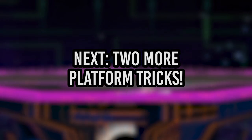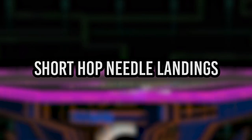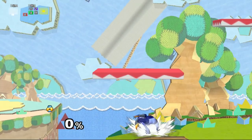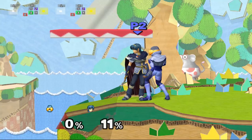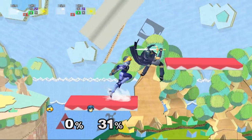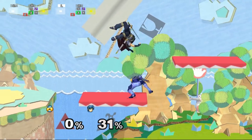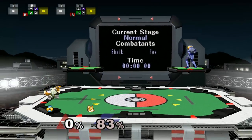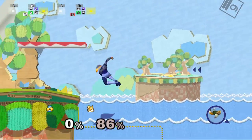Next, I'm going to cover two other Sheik-specific ways of landing on these platforms. The first one is short hop needle landings. On both Yoshi's Story and Pokemon Stadium, Sheik is able to short hop, begin shooting a needle, and immediately land on the platform afterwards. This is a more stylish way of landing, but it's just as useful for tech chasing and can also confuse your opponent since she makes her needle throwing sound. An added bonus is that if you press B early enough, the needle will actually come out and you can get some quick combos off of it if you're fast enough.